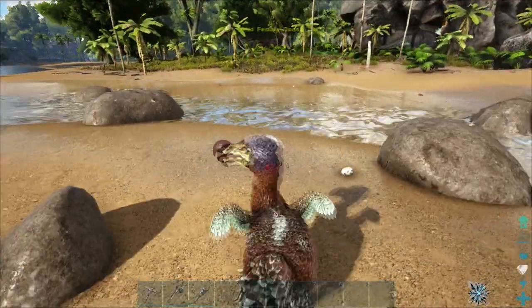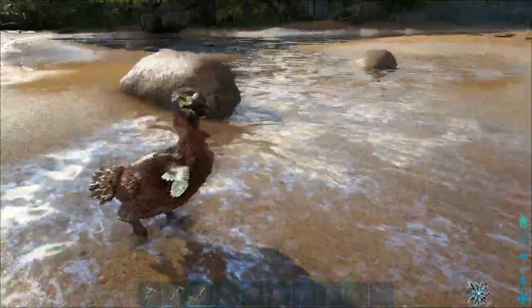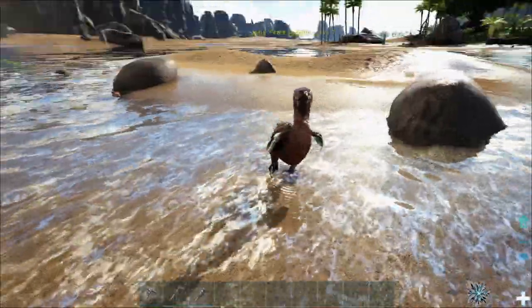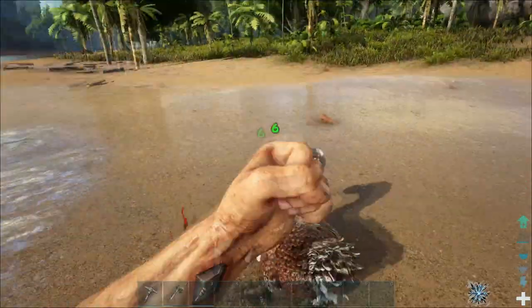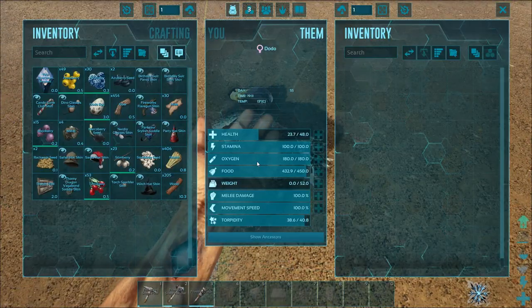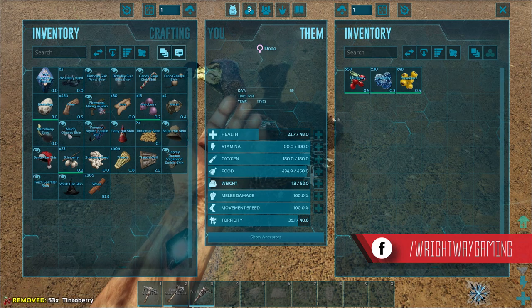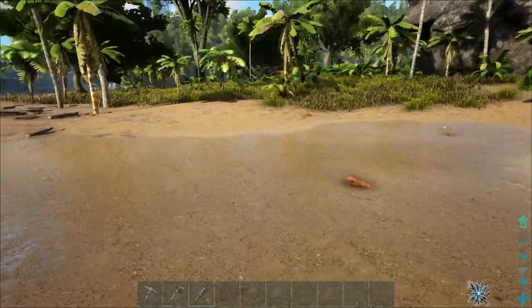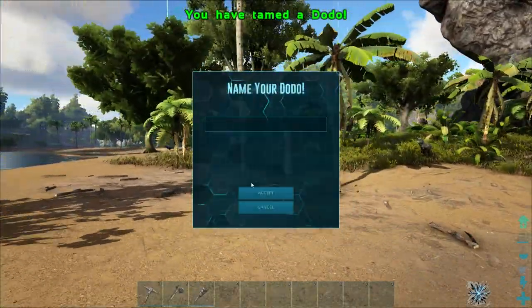One of the few ways to tame stuff early on is to punch it. By punching it you'll raise its torpor level — you'll be able to see the torpor level without a spyglass later on in the game. You'll only really be able to punch a dodo unconscious though; you won't be able to do it with other animals — you'll need something more impactful for those. Once you've knocked them unconscious, you just put the food of their desire into their inventory, and as you can see it's eating and its taming is going up — it's at 79% already, so we'll have it tamed within a few seconds.